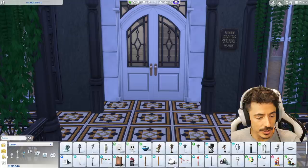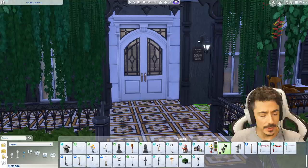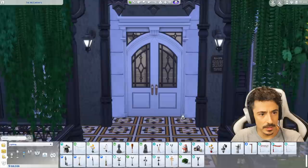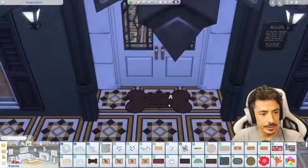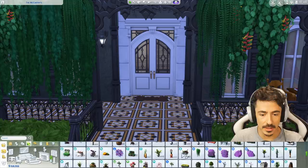Let's get in two little outdoor lights. Some nice Victorian-esque looking lanterns. I'm going to put two either side — hold down shift so we can copy it, and then do the same on this side here. Yeah, nice little lanterns here and a nice little welcome mat as well. I think I'm going to do a bone-shaped one — I am going to do a bone-shaped welcome mat. And we have a couple of leafy plants out here as well.